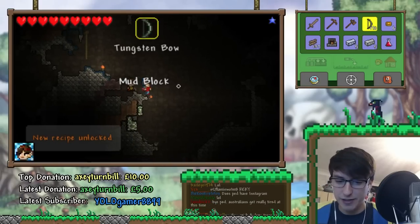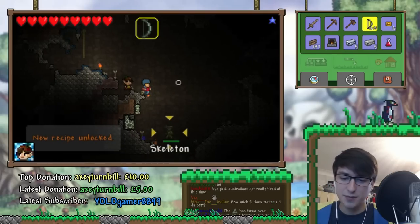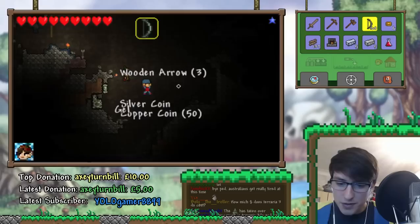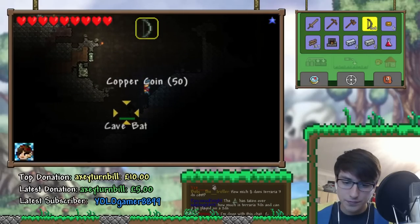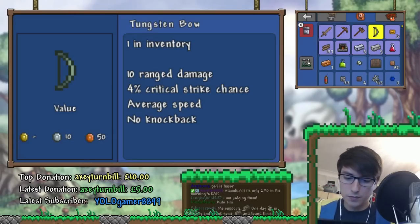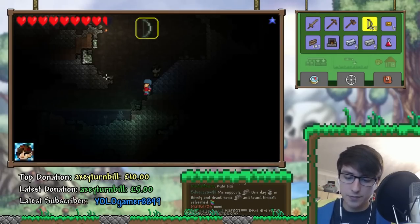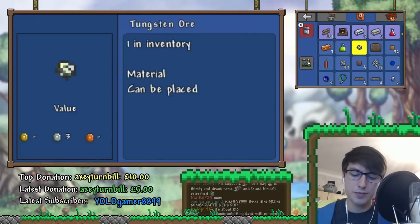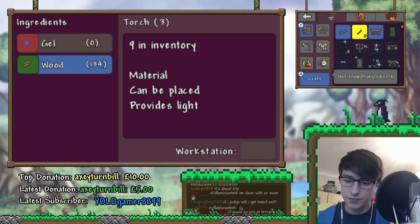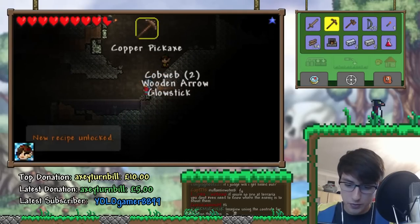Bye, someone in Australia — rest in peace, I know it's terrible watching streams at such terrible times. I'm sorry. Oh, I thought he dropped a bone sword — I was about to get hyped. I should make some more torches. My inventory is full — I need to get rid of something. Inventory management at its finest. Let's get rid of mud — who needs mud? Some torches, put that in our hotbar, and then we can continue on our adventures.